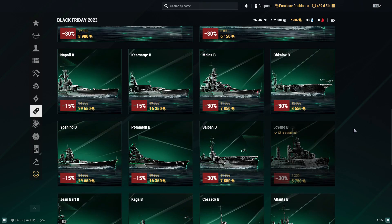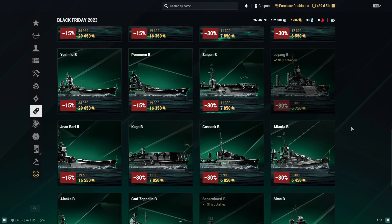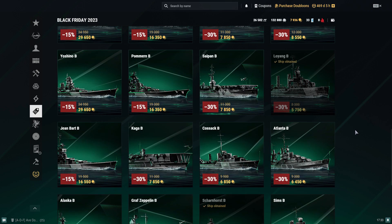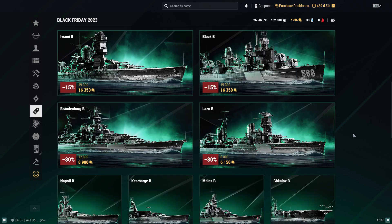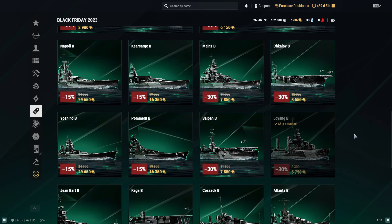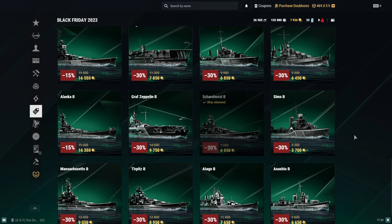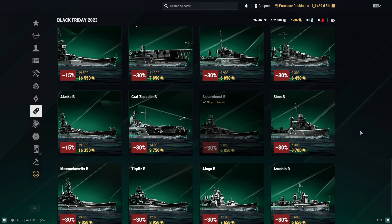Then you have the Black Friday ships from previous years — 2022, 2021, 2020, and possibly 2019. I own two of them, including Dunkirk B from a previous sequential bundle event. You can YouTube search these ships as other content creators have covered them in depth. But here are my top three ship recommendations if you're looking to spend money at this event.